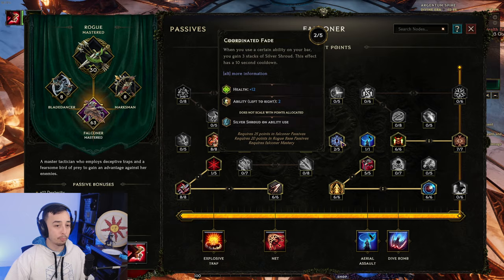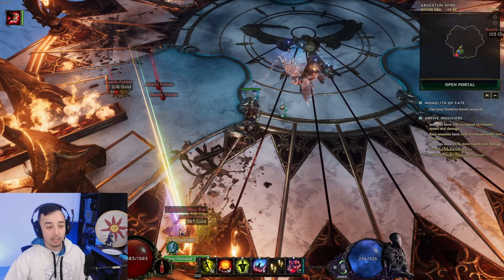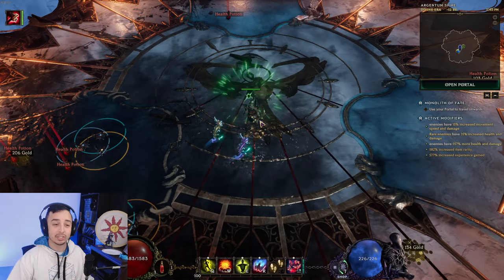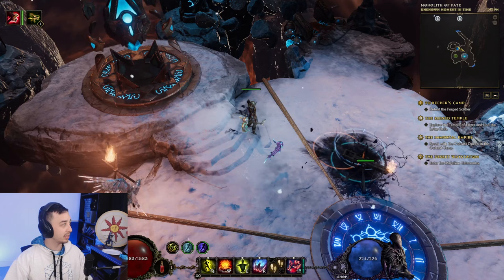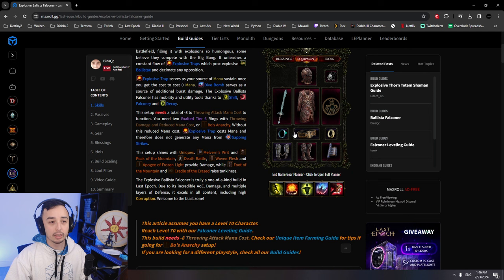There's also another very important node: Coordinated Fade. You want to put this on your trap. The reason is it gives you a Silver Shroud every 10 seconds, and Silver Shrouds enable you to dodge the next hit. As long as you have a Silver Shroud, you can't get hit by any damage that can be dodged. There are some things in the game that cannot be dodged — for example, the big slam from Lagon — but overall this will save you in so many situations. And if you also have the shield, you can reach 100% block chance. Your first hit will always be dodged, your second hit will always be blocked — it's a really, really strong defense mechanism.